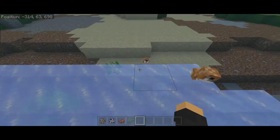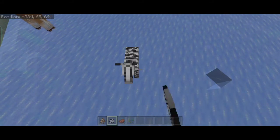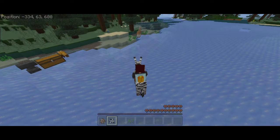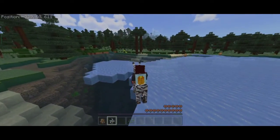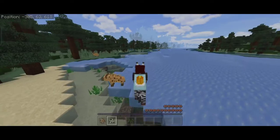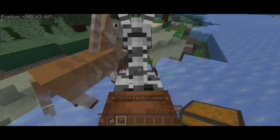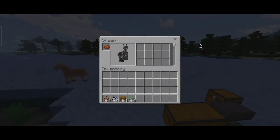Zebras have four different variants, each with their own spawn weight in the world. You can find them spawning in savannas and tame them like a horse, then put a saddle on and ride them. Each variant is somewhat rare, with the common one being the most frequent. Unlike horses, zebras won't kick you off when you're in water — that's a nice bonus. You can also attach a chest to them.